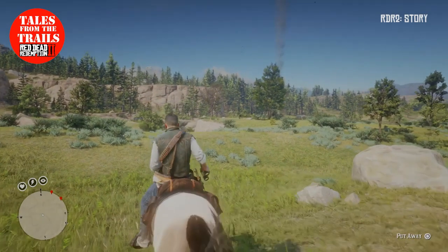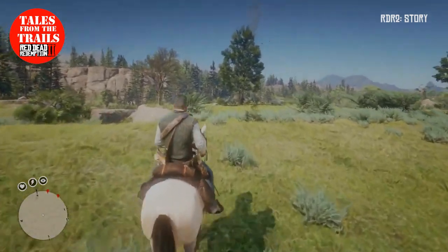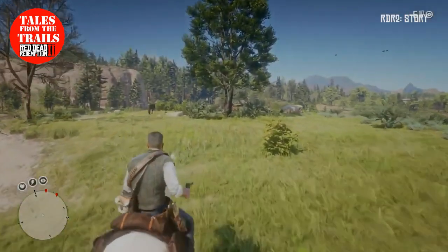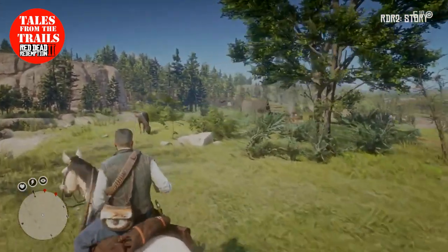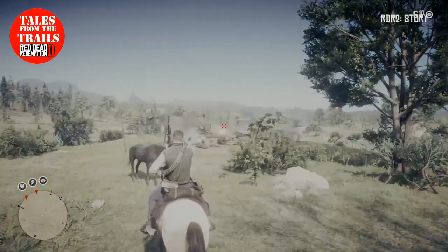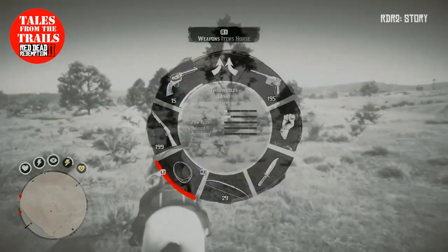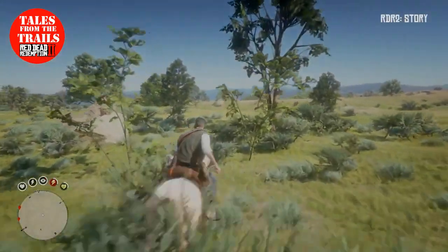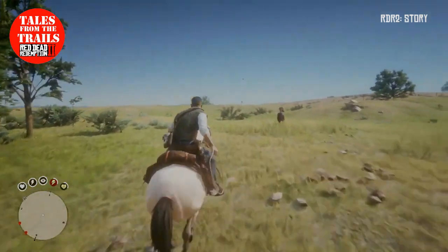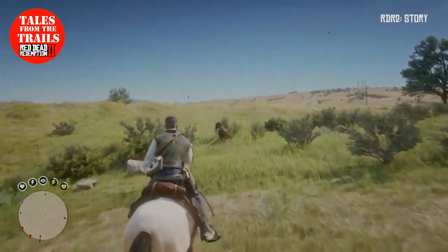Let's go and annoy the camper and steal his horse. I might just shoot the guy actually. Maybe chase his horse a little bit, as you do. There are several ways of dealing with horses at camps, but that is probably the more fun way of doing it. Let's see if we can get this guy.